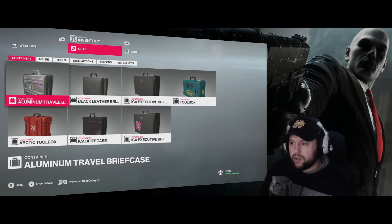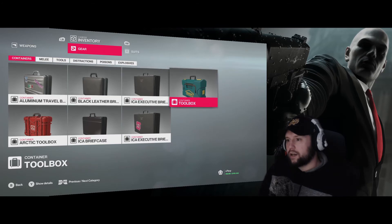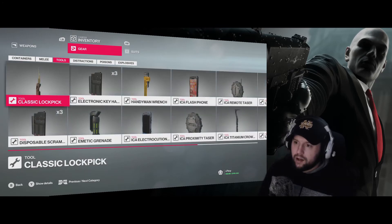Things of note: there's the Black Leather Briefcase - that's a Silent Assassin Suit Only one. The Toolbox is for contracts - I did 50 contracts to get that. Other than that, nothing super extravagant. Gold Bar and Classic Lockpick were also Silent Assassin Suit Only unlocks.